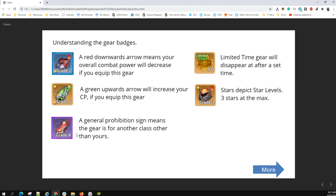Then you have the general prohibition sign — that's what it's called, the general prohibition sign or universal no sign — that means you can't equip this on your character; it's for a different character class. Then you've got these limited time badges. They're not specifically gear, but I just wanted to cover that. It means that after a set amount of time, especially like the weekend events, these items will expire. They'll still be in your inventory and you'll be prompted if you want to destroy it or not. There's really no point in keeping them because inventory becomes a premium at the later stages.